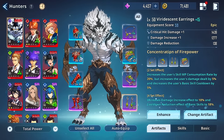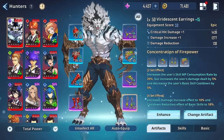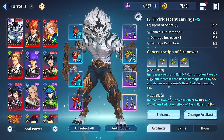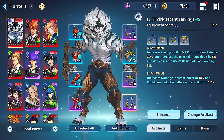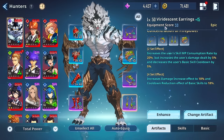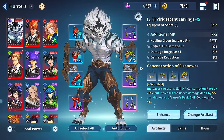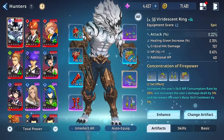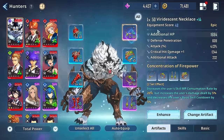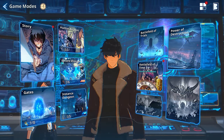If you don't like this set, the other one I'd recommend is Berserker — the one where he does extra damage for being lower on HP. That lends itself really well to his kit. There are a few others he could use, but I think those two are his best. The Concentration of Firepower set is a bit underrated though. The four-piece increases the damage increase effect to 18% and cooldown reduction of basic skills to 18%, which is super strong — especially with dark damage substats. It's hard to get perfect gear, but I'm getting criticals on some pieces.